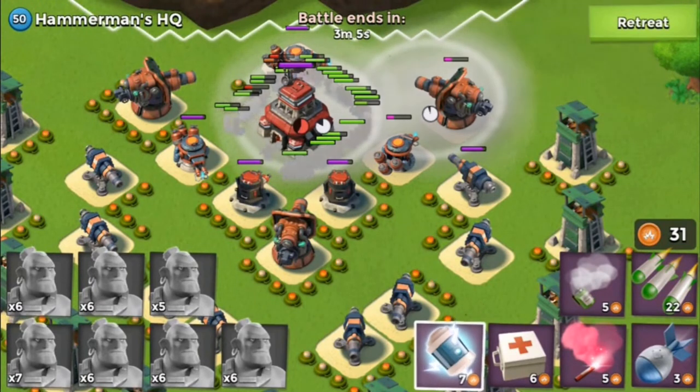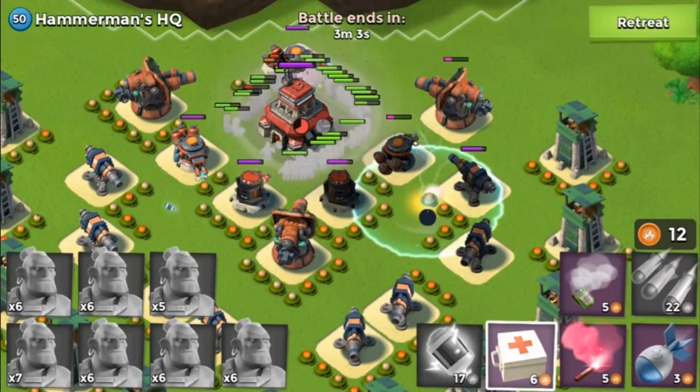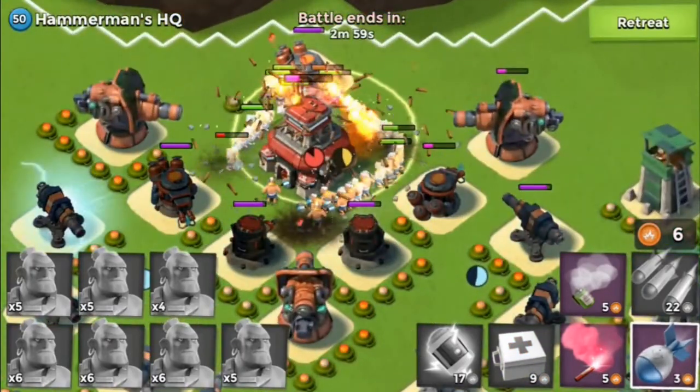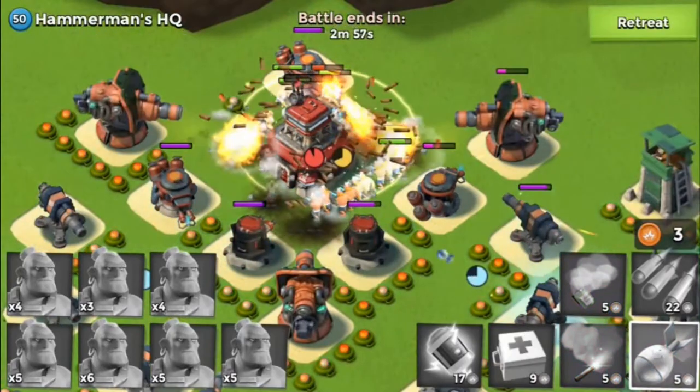You're going to place two shock bombs covering the MMGs right there, and then a medkit, and then it should be down. I had an artillery left — I placed it, but it didn't really help.